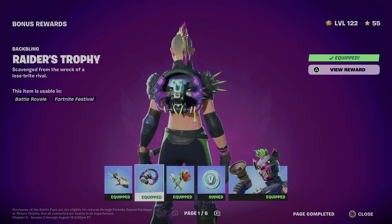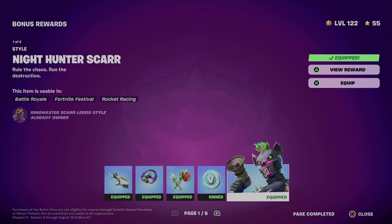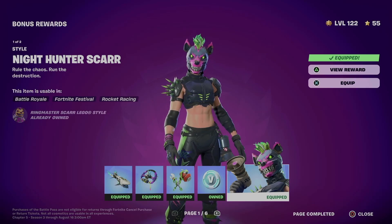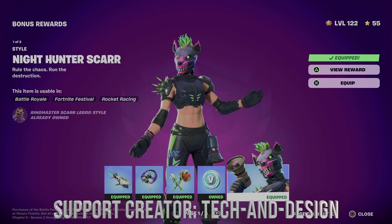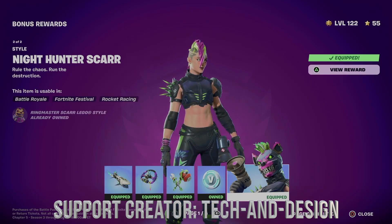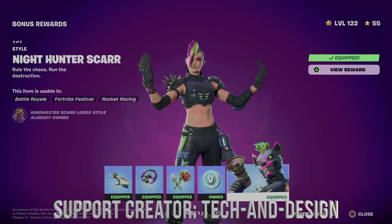Let's not forget about the backbling and pickaxe, obviously V-Bucks, and we just unlocked this skin which comes with two different styles — usually a helmet version and one without the helmet. Right now we're looking at the helmet one, and the second style is without it, so you do get two styles out of that.